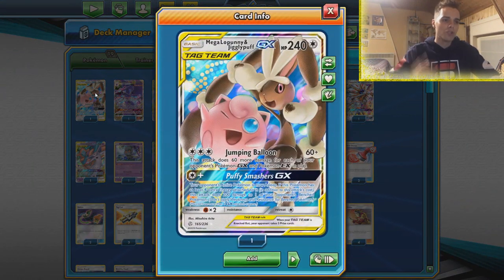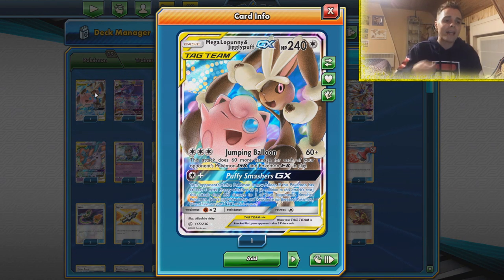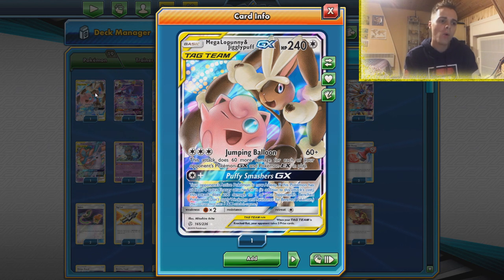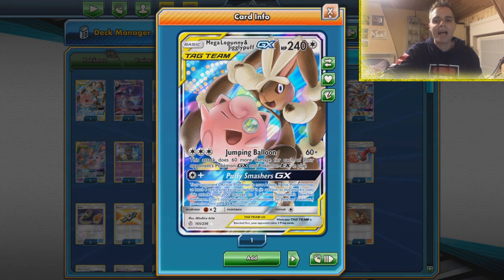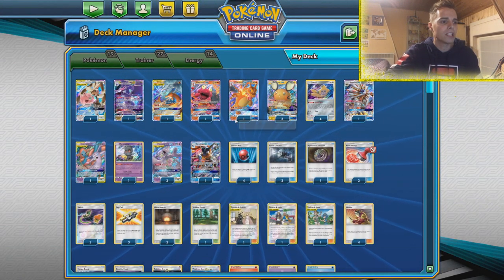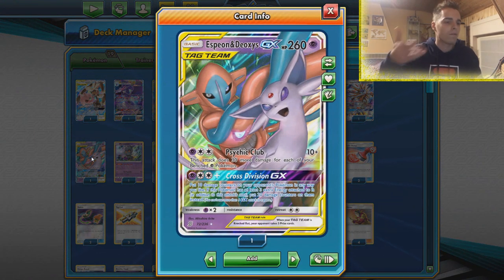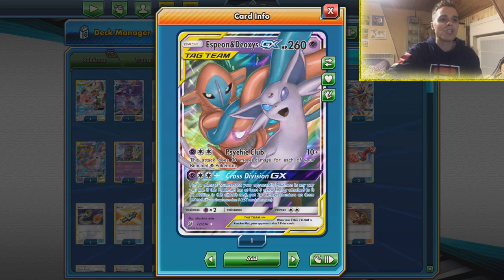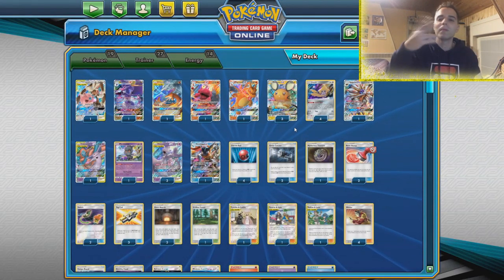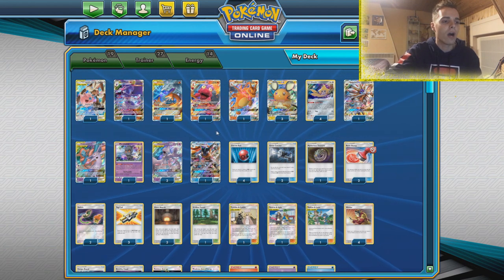We also have the new inclusion of Mega Lopunny and Jigglypuff — it's too good not to include. Just for a Welder and an attachment of the turn we can get Jumping Balloon off, which dishes out 60 damage plus 60 more for every GX the opponent has in play. So if the opponent has a heavy Tag Team GX deck we're gonna punish them badly. Other than that, Cross Division makes sure we do great against one-prize decks like Malamar, and it's also very nice against Pidgeotto-based decks like Baby Safeguard or Pidgeotto control.